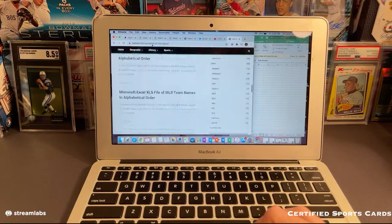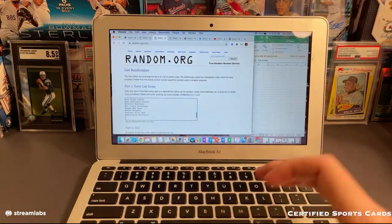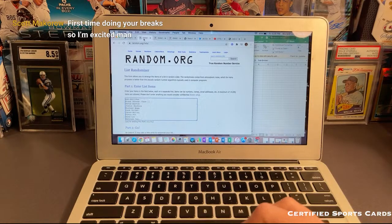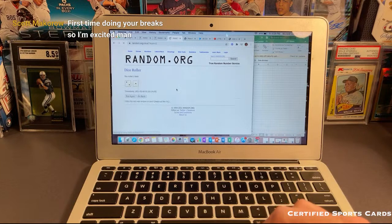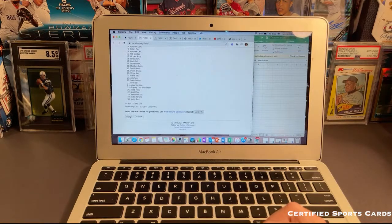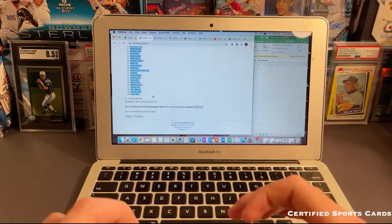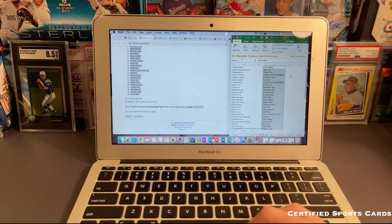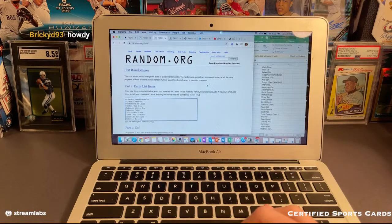We've got Diamondbacks down to Nationals. We got all the teams in there, all the names. We're going to go ahead and roll the dice — we'll do the names first and then the teams right after that. We're going three times on the names. There's two and here's three, third and final. We got Chris M up top down to Victor B on the bottom. So there's everyone in randomized order, and now we're going to go over the teams. I'll post it to Twitter as well.